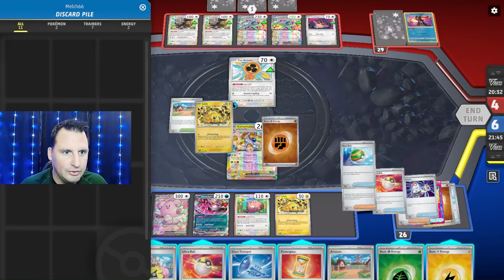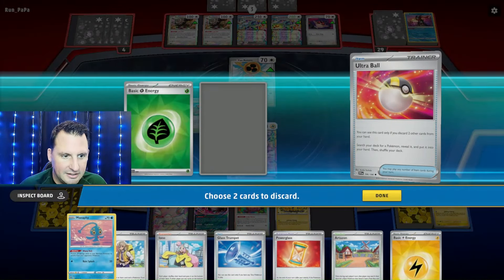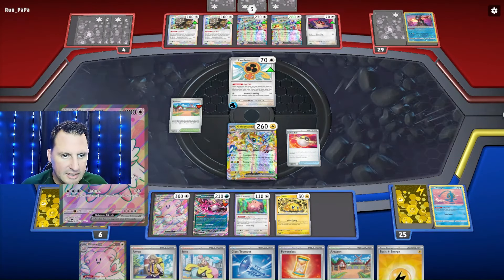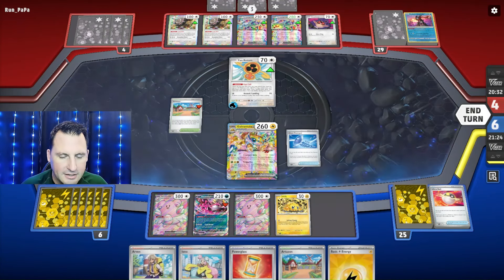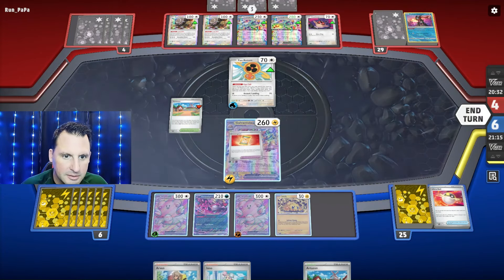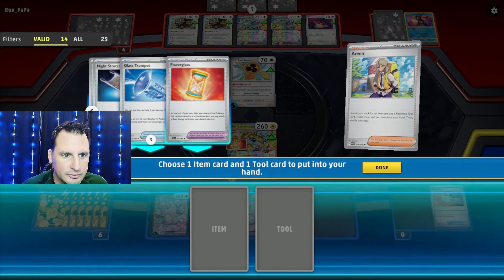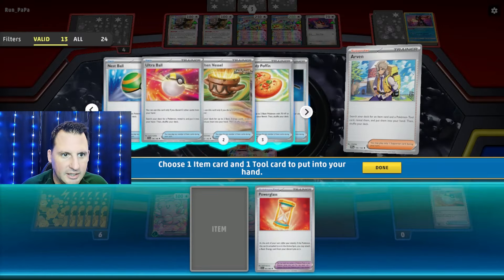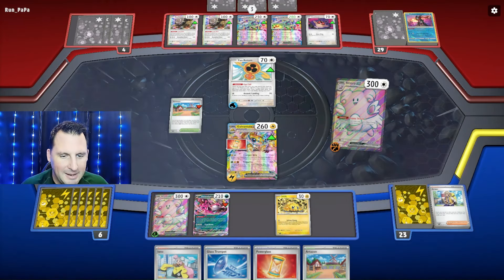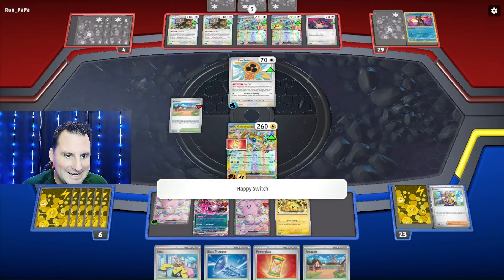I've got two energy in there. Let's get rid of this and Manaphy — no idea if they're going to hit the bench, but we'll find out. We'll go get Blissey, and now we can definitely use the Glass Trumpet. Glass Trumpet — put that down, put the Power Glass down. I'll Arvin for the tool — got a Power Glass and we're going to go get a Glass Trumpet for next turn. Happy Switch. Hit for 180 and item lock them.